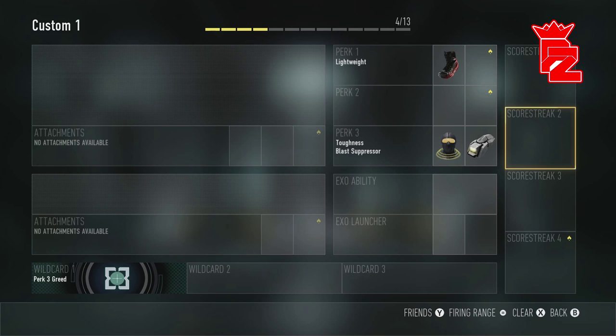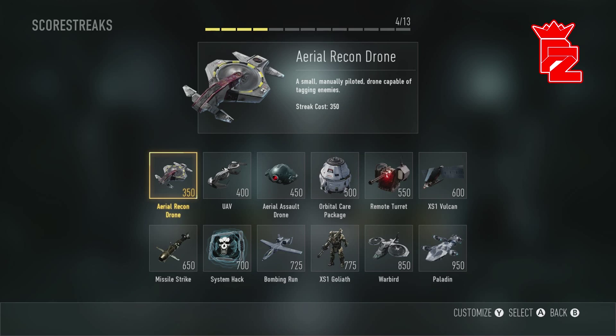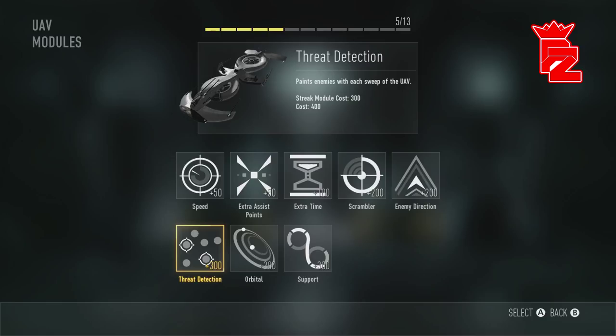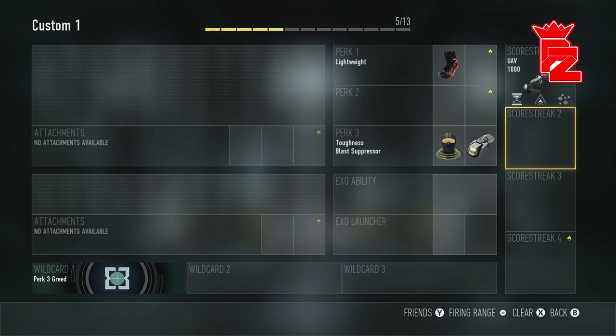Let's move on to the score streaks. For score streak one we're going to put on the UAV. For the modules you've got Threat Detection and Enemy Direction. You can either put on Speed or Extra Time - I'm going to put on Extra Time because it just lasts longer and feels a lot better, like the Orbital VSAT from Black Ops 2. It's actually back in Black Ops 3 - it's called the Hater - which is pretty sick.